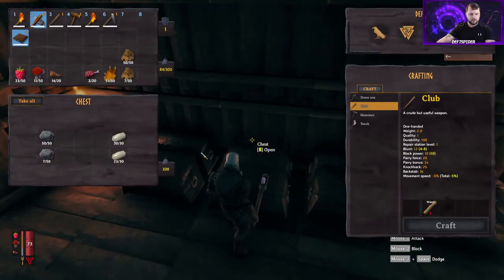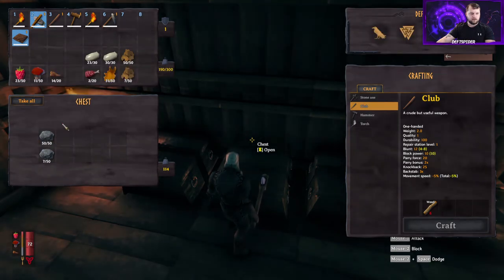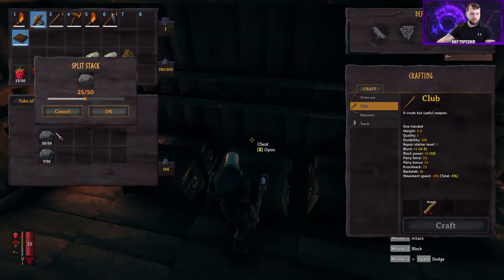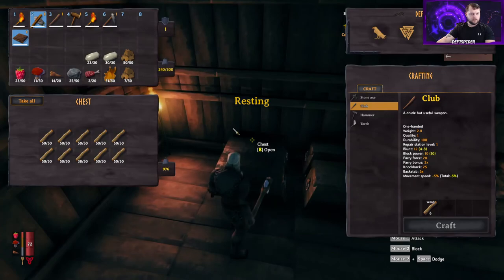We don't have enough bone fragments now, so we're not going to worry about that. We're going to grab some flint. If you hold shift and then left click, you can split the stack. Then let's grab some wood.